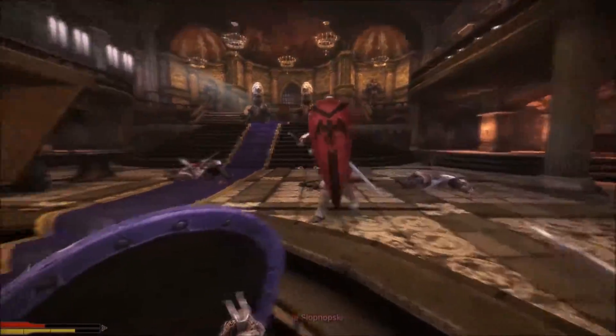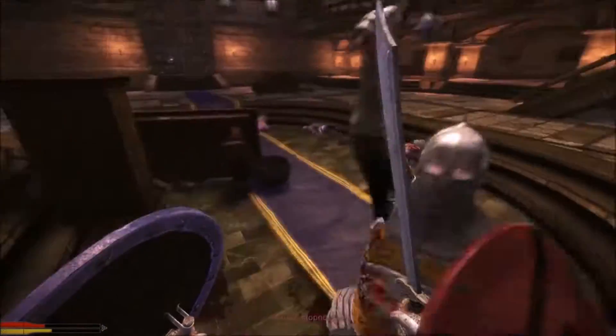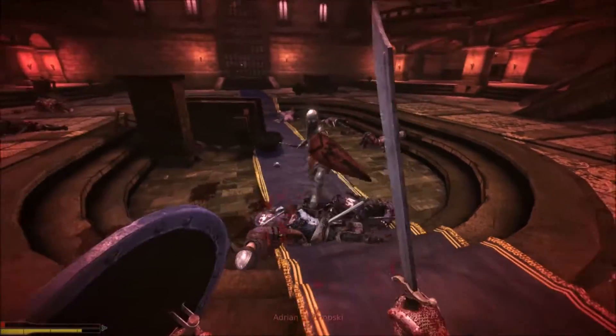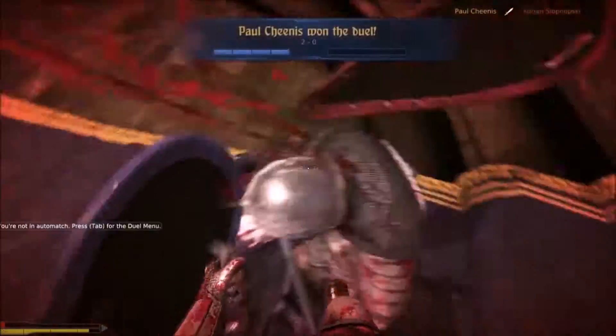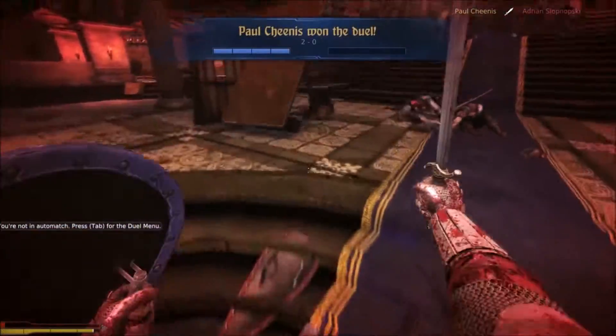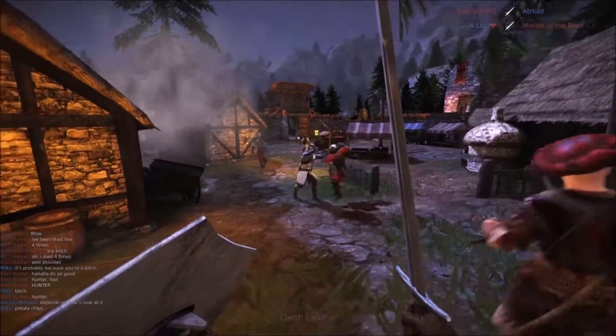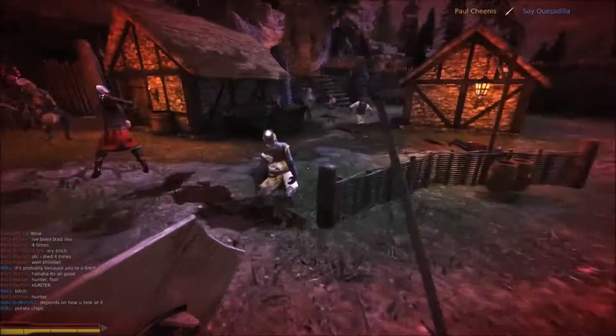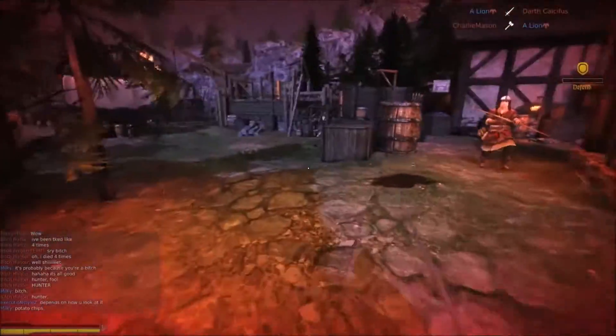Chivalry's gameplay is a fantastic take on medieval combat. You have three forms of attack: a slash, a stab, and an overhead attack. Each attack has a different role and advantage — the slash is quick, the stab has far reach, and the overhead deals increased damage. Every attack can be blocked or parried by moving the center of your screen to the tip of a weapon of an oncoming attack and pressing the block button. You also have a kick or bash which opens up your opponent's guard and allows you to deal a lethal blow.